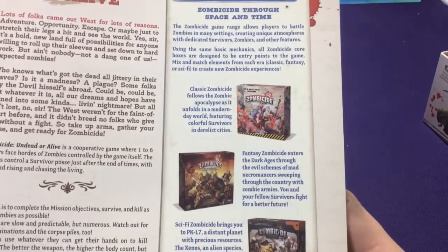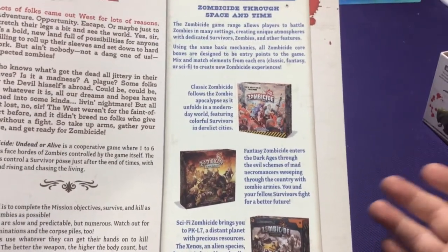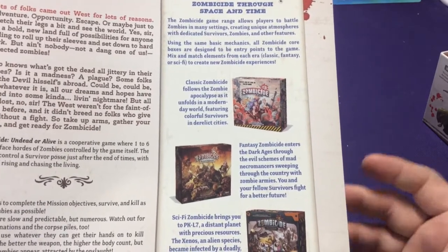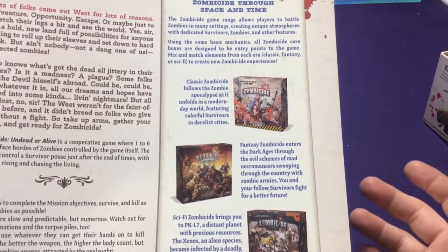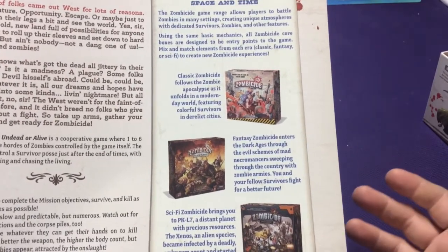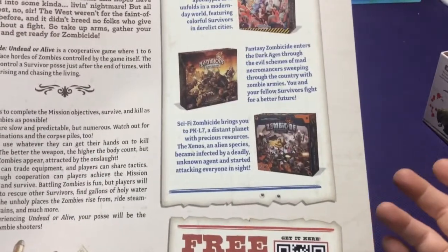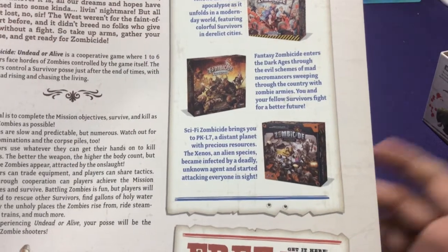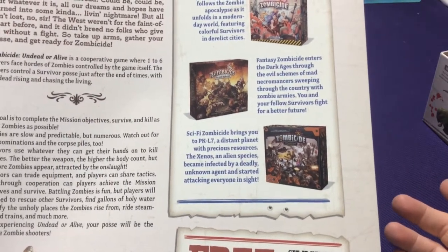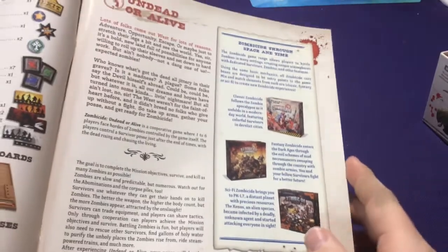They had other Zombicide versions like Classic, which is the city apocalyptic set. They had Fantasy, which is like Black Plague and Green Horde - the dark ages with elves and goblins. Then they also have sci-fi, which is Invader with space-themed aliens. And now they have this Western version and the Marvel version.